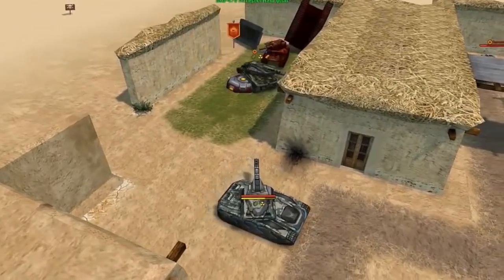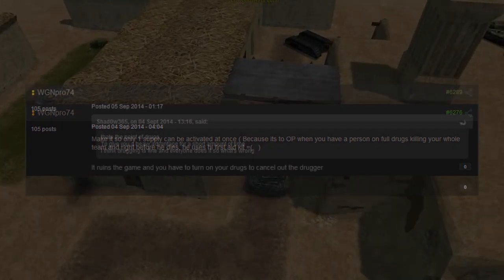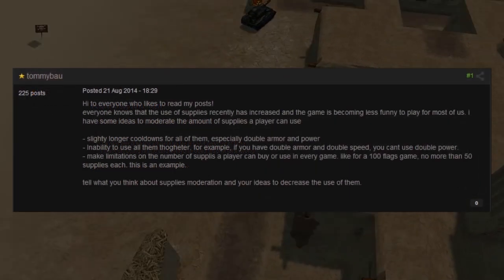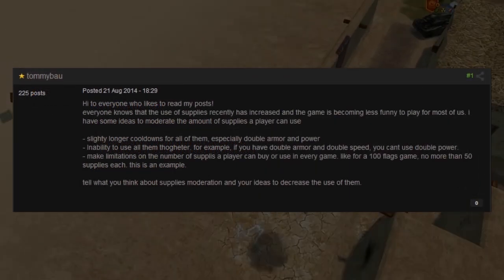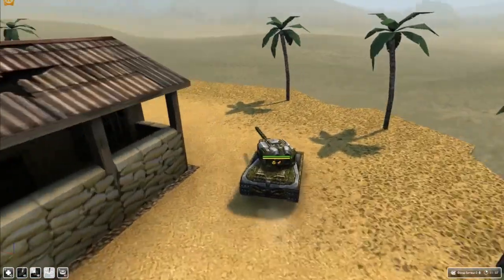Tankers, brace yourselves! A major change is coming to Tanki Online. One of the upcoming updates will radically change the way supplies function. We often receive complaints from players that the way supplies are configured can sometimes ruin the fun in the game. So we decided to look into this, collected more feedback, ran several tests and, thanks to our players, made a list of things that need to be changed. The result is smart cooldowns.